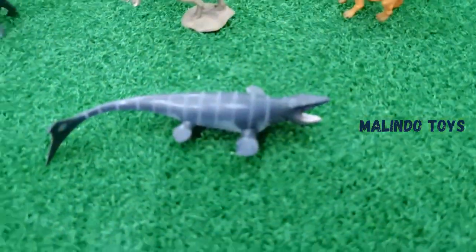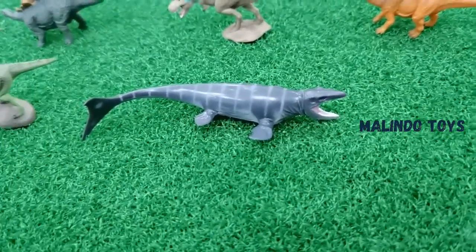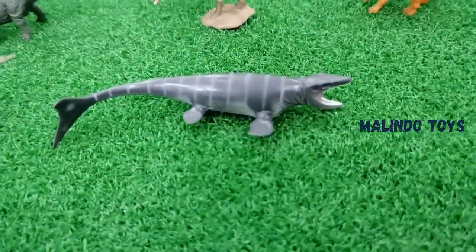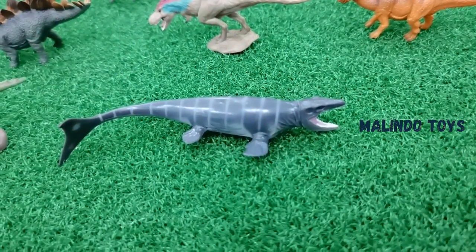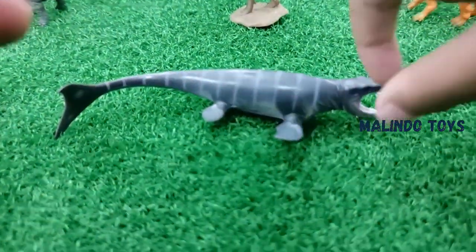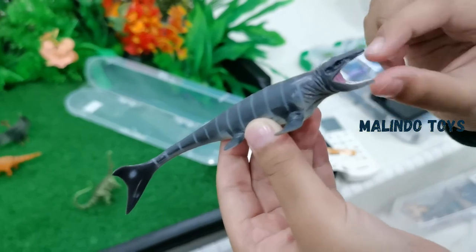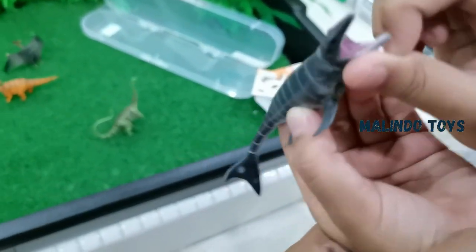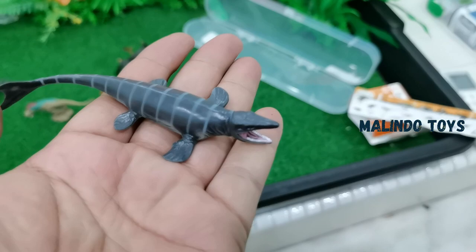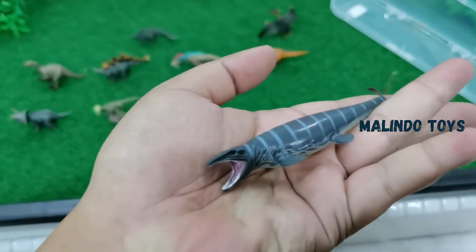Okay, the next one — what is this? This is Mosasaurus! Mosasaurus is big, like a house. Can you explain to your friend about Mosasaurus? Mosasaurus has a long tail, and has sharp teeth. The mouth is so very big.